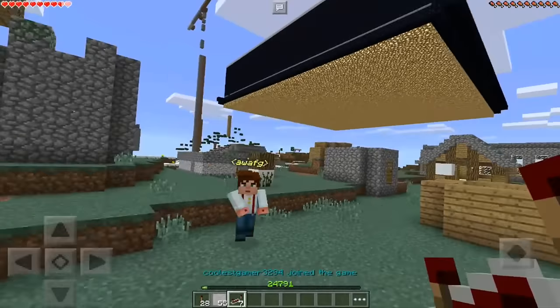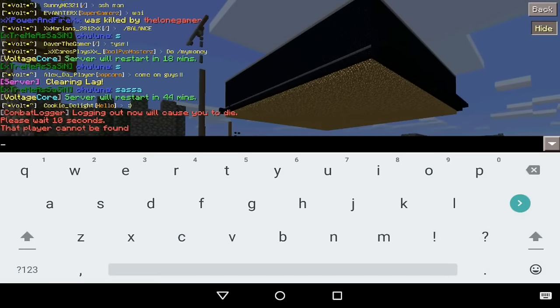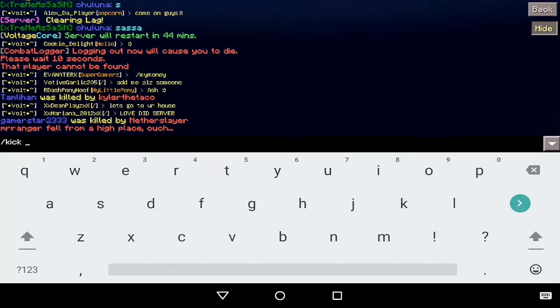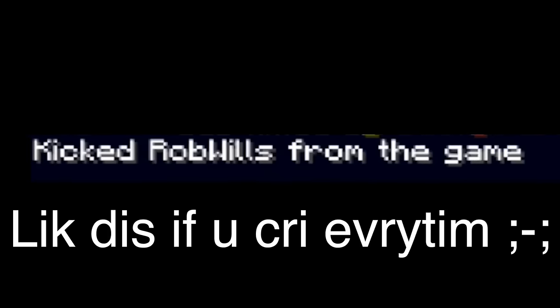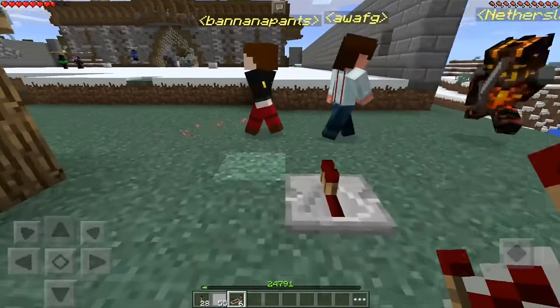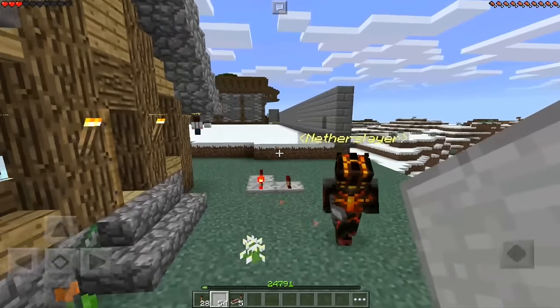Now the next glitch is a pre-powered redstone repeater. Oh my God, you have to stop really killing me. Hello? Oh my God, what is your problem? I'm so sorry, but I have to. Will you remember me? So this is the already powered redstone repeaters glitch.